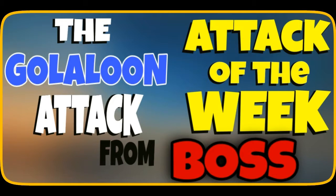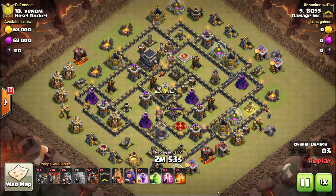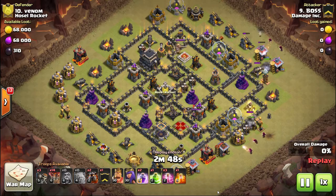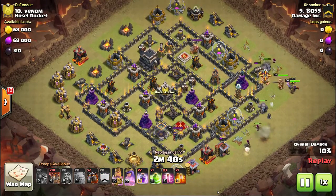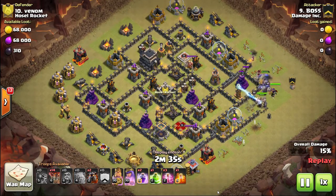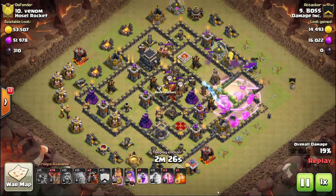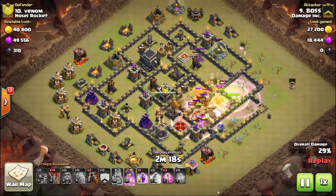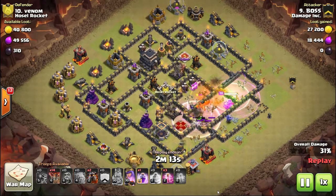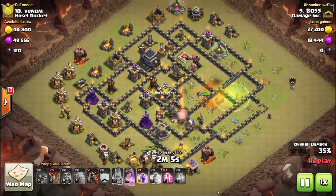The next attack is from Boss, a new addition to the clan originally from GB Elite. She actually holds the clan record - on average she scouts a base for about 22 hours before attacking. After a 22-hour scout, she comes in with a GoLaLoon-style attack, jumping right into the compartment with two air defenses. She brings a golem, bowlers, and heroes. Out of the clan castle come dragons and balloons, but her Queen locks onto the dragon quickly, takes out the balloons, and she drops the poison spell.